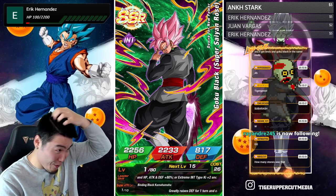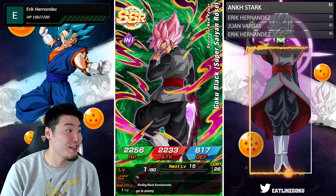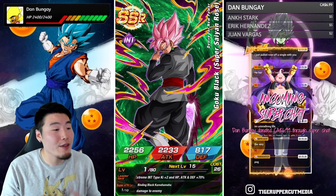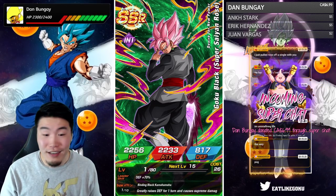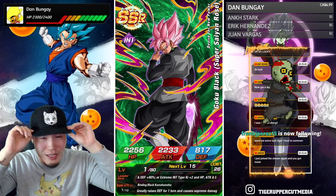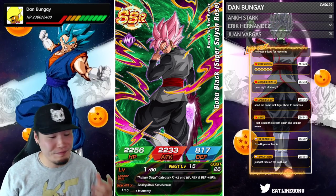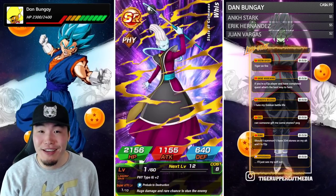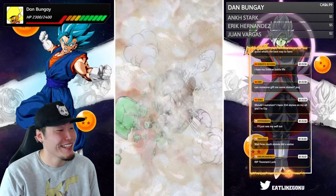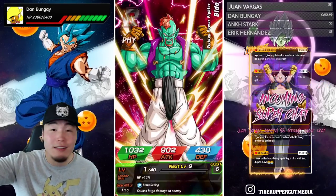My hair is crazy today — you guys can see why I wore a hat. I just came back from playing basketball, didn't do anything with my hair. Dan Bungay with the 6.99 dono — thank you Dan! 'I swear these rates are rigged — I've gotten four Roses!' How is that bad? I mean rigged in your favor for sure. We got him, guys! Is there something else in this multi? I think I'm good — I don't think I need to go any deeper than that. 350 stones — pulled both — we are out of here, guys! You guys are amazing, thank you for sharing your luck with me.